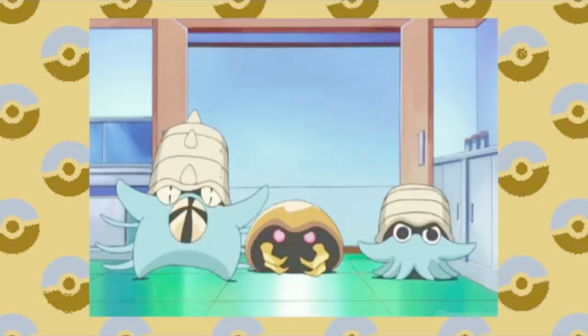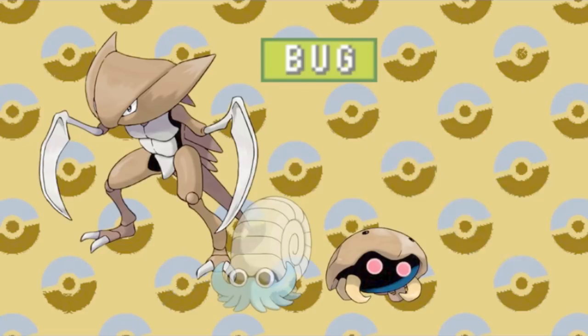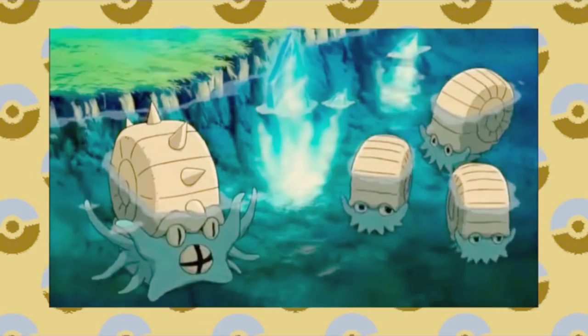Starting in Generation 1, we have the Water-type Kabuto family, and of course the great Lord Helix himself. At first glance, I can only assume that Kabuto and Kabutops would be Bug types back in the day. But honestly, I could see that for Omanyte and Omastar too. Their hard shells give off a certain snail vibe. So they could be related, and both have been Water-Bug types.